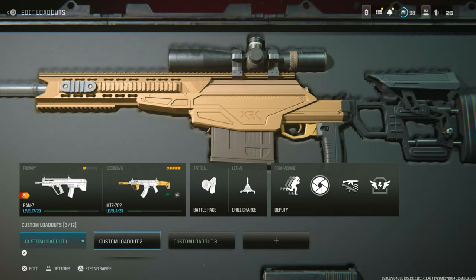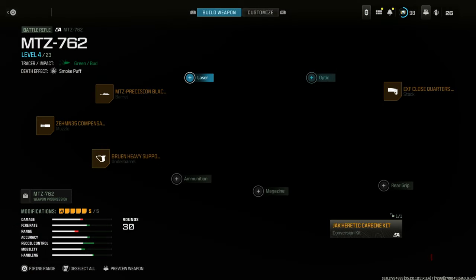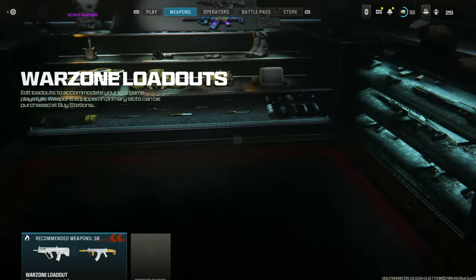Once you're in, go to the Weapons section and make the class that you want to take over with you to Multiplayer or Warzone. I've got my class right here. Now that I've done my class, I'm going to go back all the entire way back until we get to the What's Hot menu.